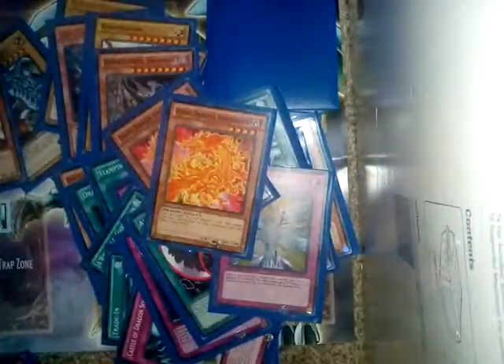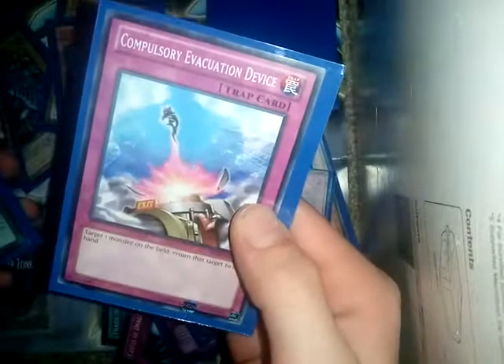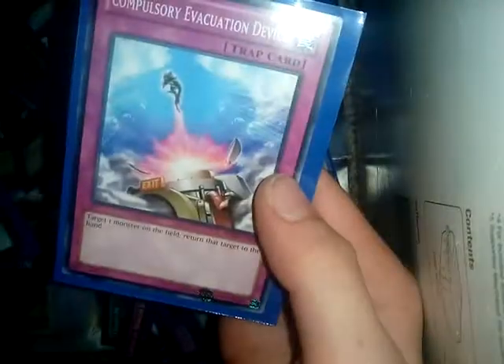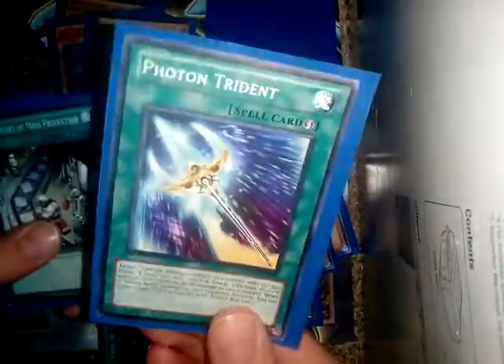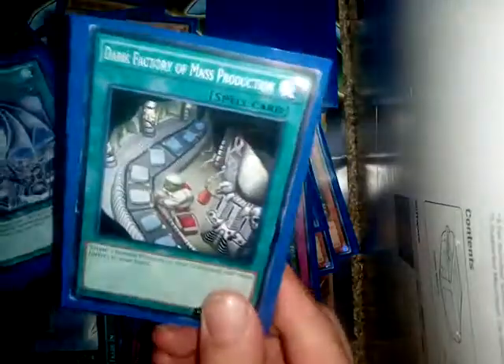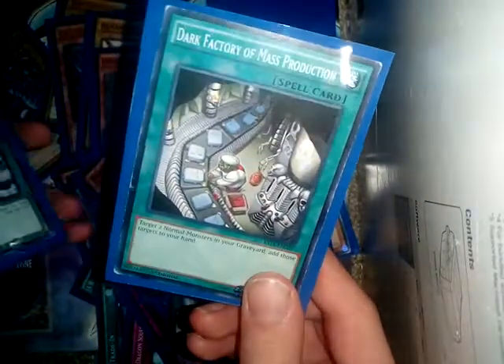Mirage Dragon prevents the opponent from activating trap cards during the battle phase, which is pretty handy. Compulsory Evacuation Device is great for removing something valuable like a Blue Eyes from the field. Dragon Shrine is pretty good. Lightning Vortex is solid. Photon Trident gives Photon Wyron 700 extra attack. Dark Factory of Mass Production gets two normal monsters from your graveyard.